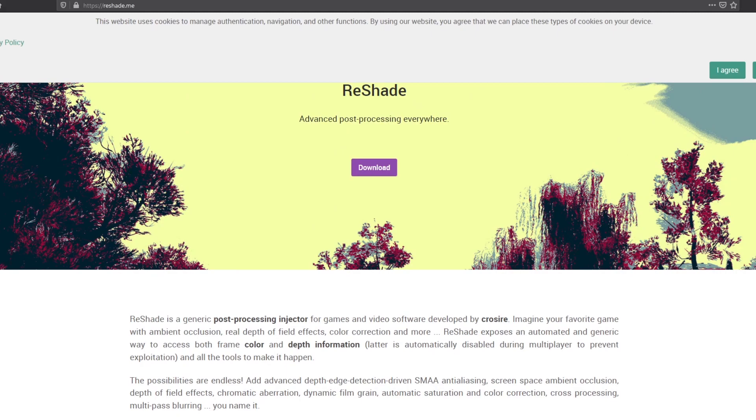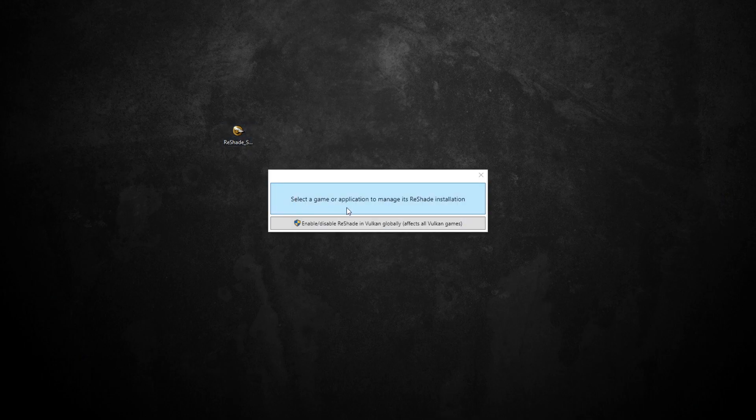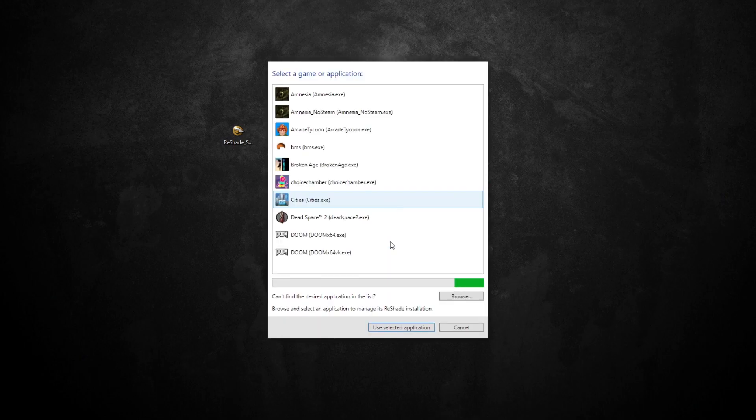So the first thing you're going to do is go to reshade.me, then when you get there just scroll all the way down, click the Download Reshade button, save the file, and once you have it saved to wherever you keep your files, just double-click on it to start installing it. Then you're going to get the option to select the game or application to manage with Reshade, so go ahead and click that button.